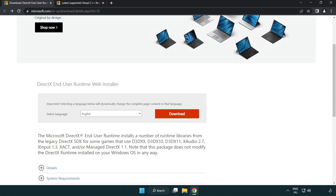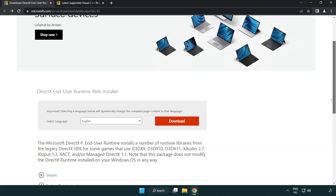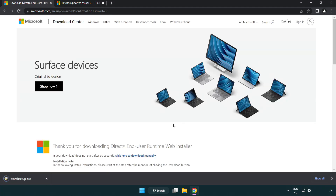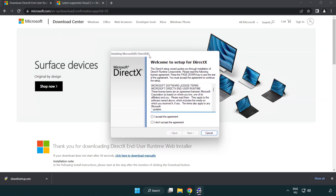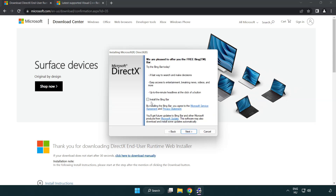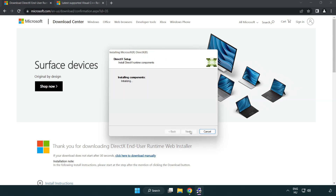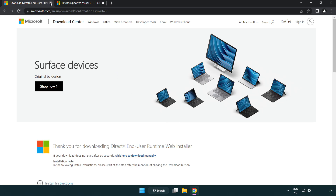Open your internet browser and go to the website link in the description. Click Download and install the downloaded file. Click I accept the agreement and click Next. Uncheck Install the Bing Bar and click Next. Once installation is complete, click Finish, then close the DirectX website.